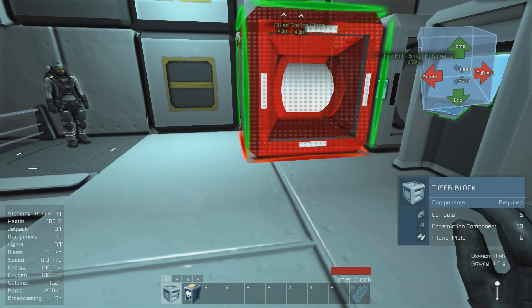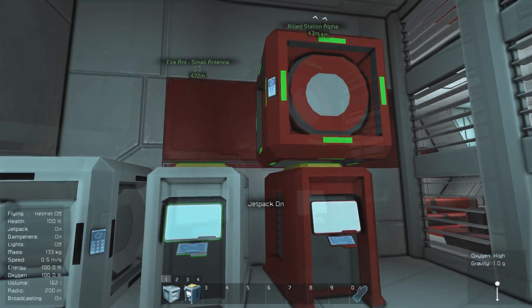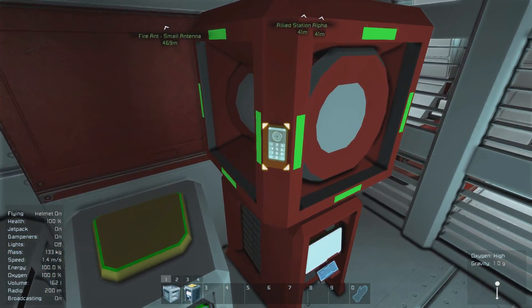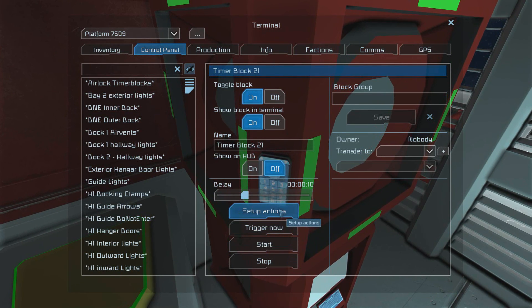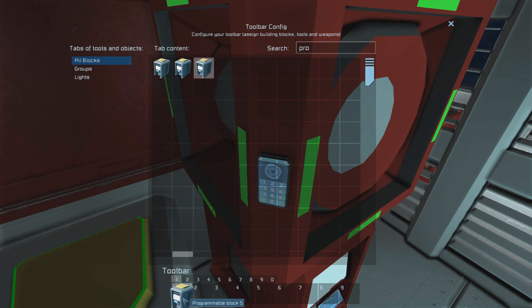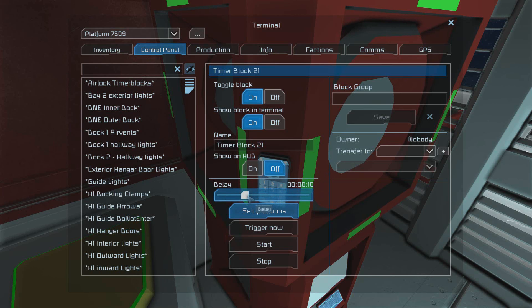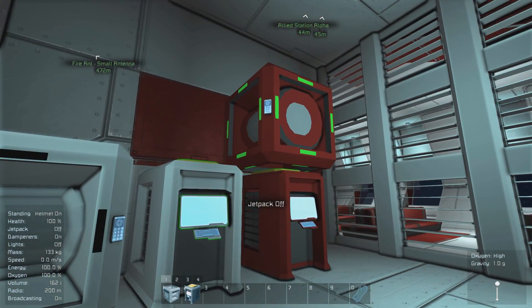So let's exit out of here, find the timer block, and place it somewhere on the station — it doesn't have to be right next to it, but in my case it is because it's simple and easy. After that, go into the options of your timer block by going to the control panel and pressing K, then go into setup actions and find the timer block you've just placed. Once you've located it, drag and drop it down to the bar and select run. After that, we need to add in the timer block again to ensure the script will continually update — drag and drop that down to the bar and also select start. The final step is to drag the delay down to one second, since the script can recognize it that quickly. After you've done that, hit start and the script should be ready and running.